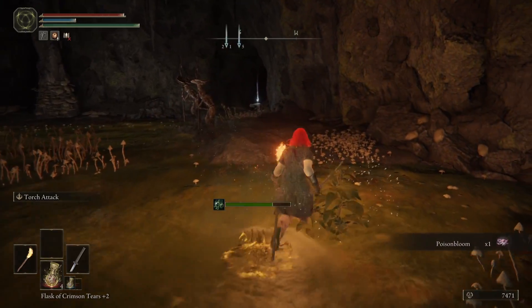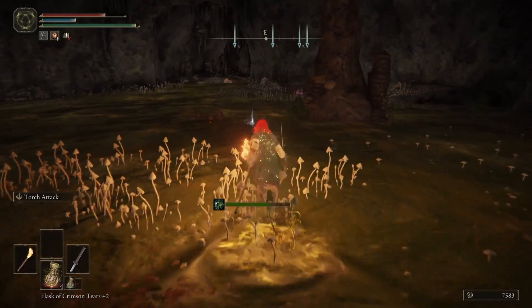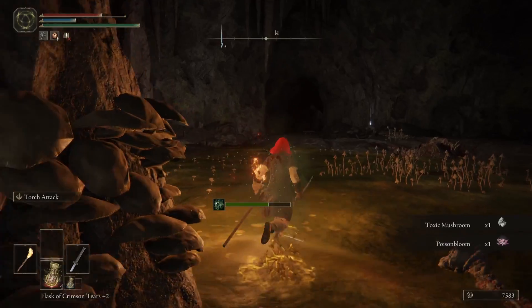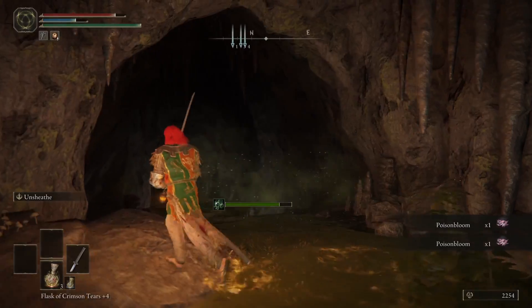You can just ignore the slimes though, because they don't move that fast and even just walking is miles quicker than them. After dealing with this room, you have two exits — one that is straight ahead and the other off to the right, which has more of a grey look. Go through the one on the right.